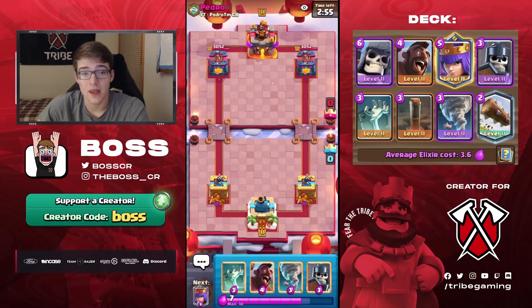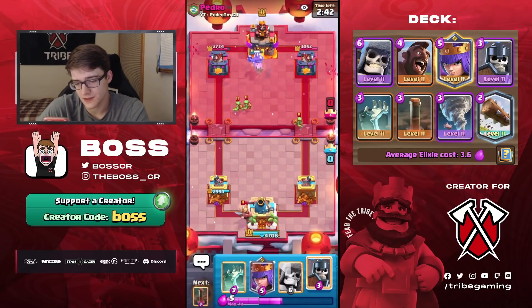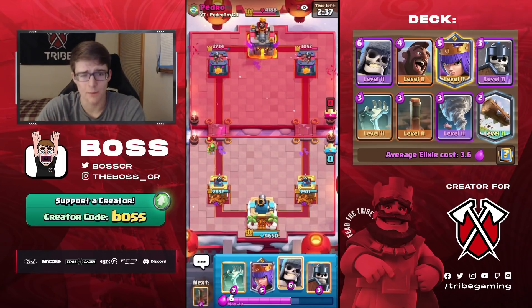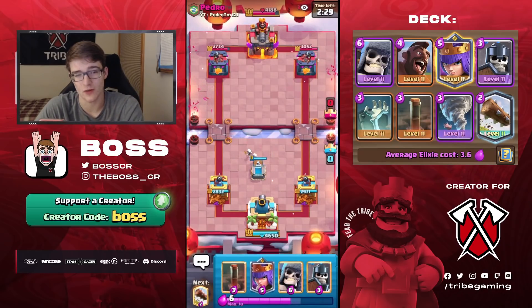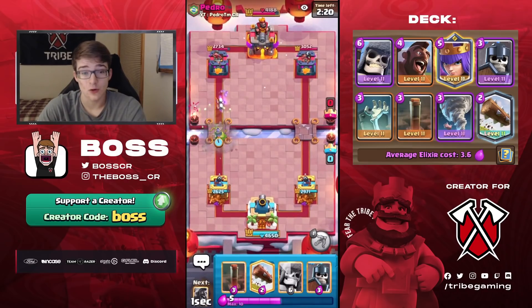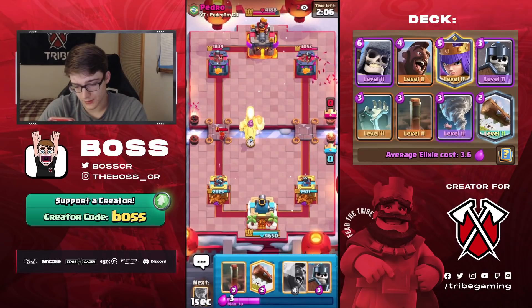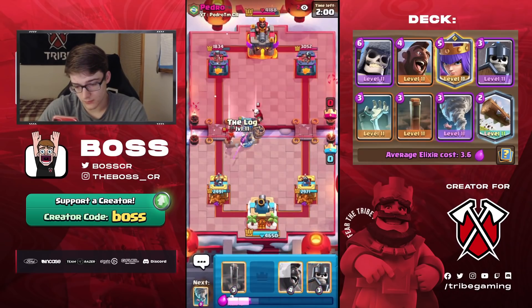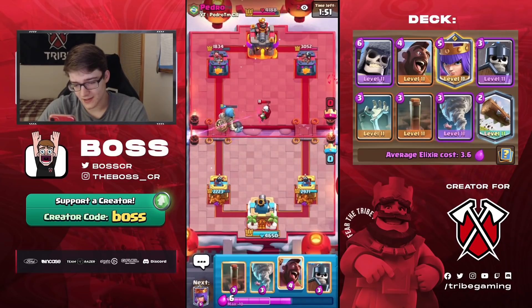Next match against Pedro — actually a very good mortar player with good finishes recently. He gives us a king tower activation, very surprising. He goes miner, spear goblins, tornado — some sort of cycle deck, probably the miner wallbreaker deck with bomb tower, the one a good French player named Remi Ellie uses. He drops a valkyrie really late and goes for magic archer anyway — I ended up messing up what I was trying to do but I'm still winning.